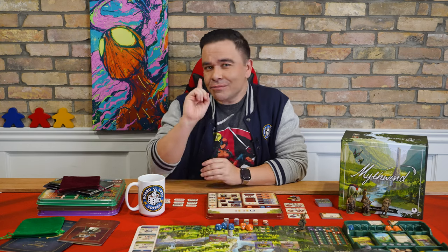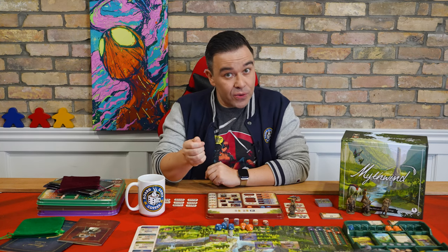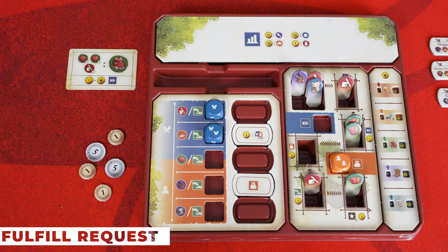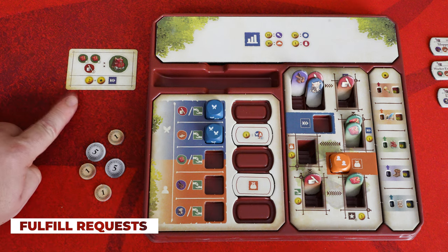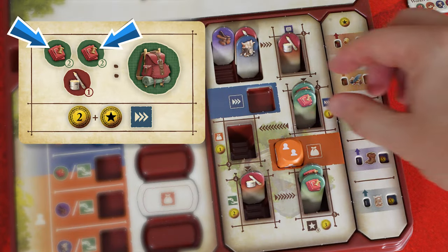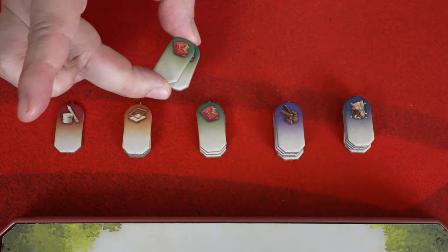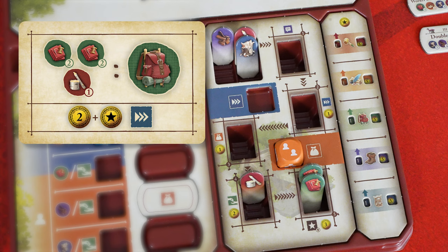The dusk phase for the crafter adds one additional step: after you've returned your character and workers as covered in the core rules, the crafter will fulfill requests. The crafter can fulfill one of the requested items displayed face up by their tray. The materials used to craft the item must meet or exceed the refinement levels indicated on the request card. For example, to make a backpack I need two canvases at refinement level 2 and one birch at refinement level 1. Remove those materials from your workshop and place them into the supply — not your draw bag. The level depicted is the minimum requirement, so you could spend higher-level materials.